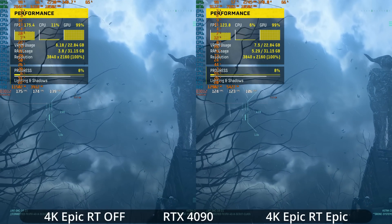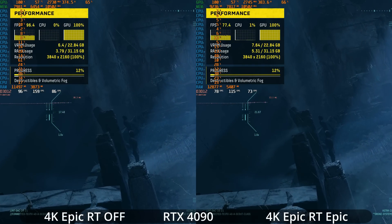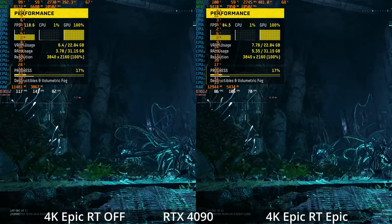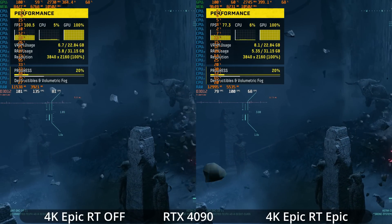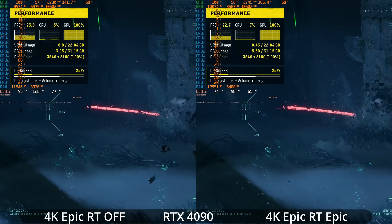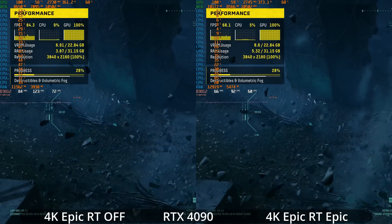Now let's jump to the most powerful gaming GPU on the planet, the RTX 4090, and look at ray tracing on versus off at epic settings. This is native 4K resolution, so basically maxing the game out on the most powerful GPU to see how it goes. You can also see the side-by-side of RT on and off.